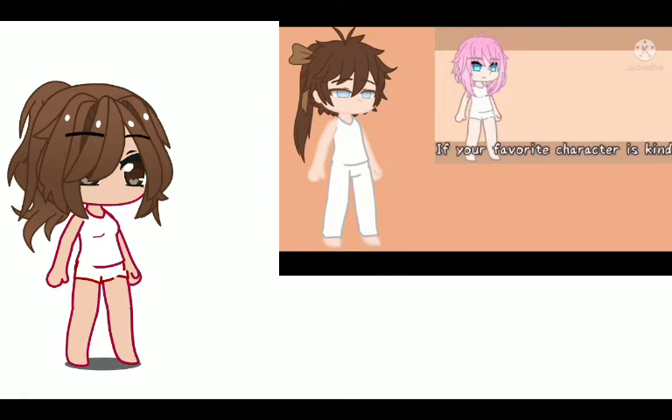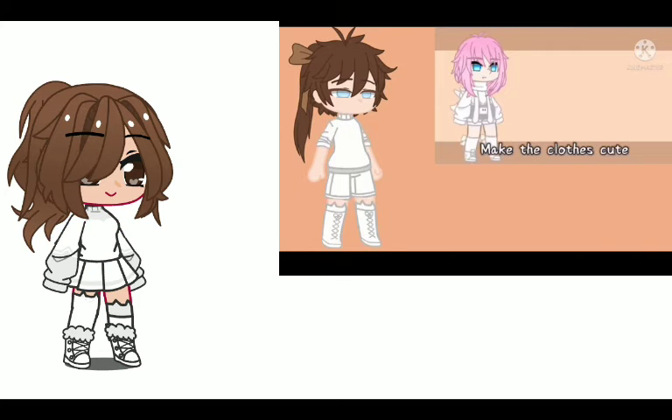For clothes, if your favorite character is kind or overly happy, make the clothes cute. If your favorite character is angry, make the clothes rebellious. If your favorite character is kind or overly emotionless — in other words, doesn't really express happiness — give your OC covering clothes. If your favorite anime character is anything else, make the clothes sporty. The clothes color palette should match that of your favorite anime's protagonist.